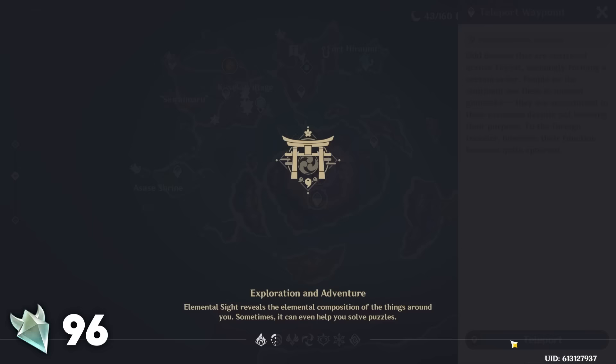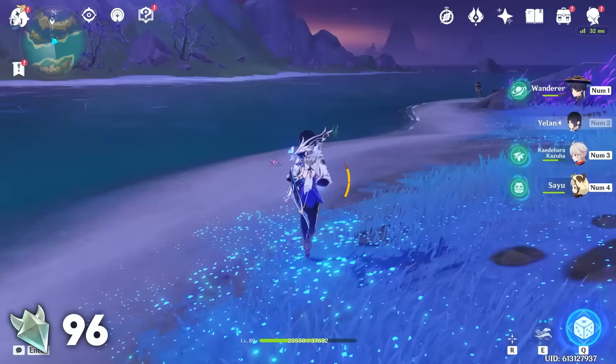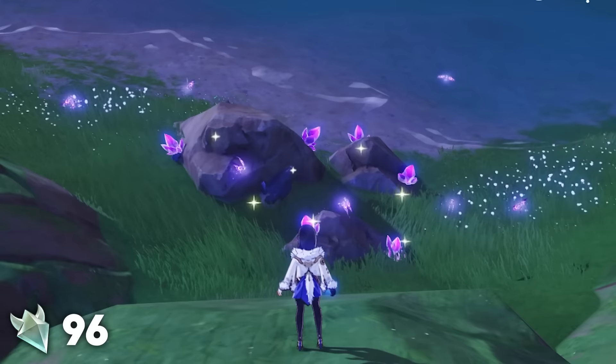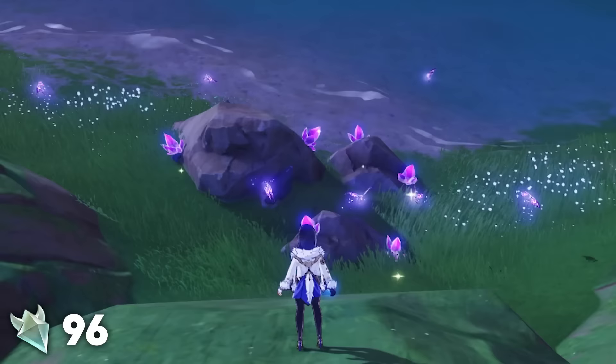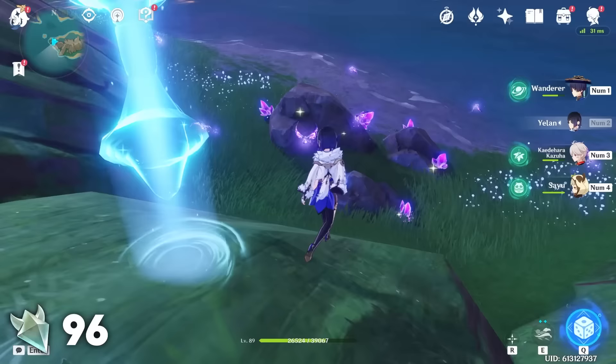There's one last spot worth mentioning. If you teleport to the waypoint that would normally take you to the Thunder Manifestation and glide south, you can end up on an island. On the far west of this island is a very dense cluster of Crystal Flies as well as a very good mining spot for Inazuma ore. I would not recommend gliding here every day as the glide is rather long and kind of annoying. However, there are portable waypoints — you can set one up here and make a habit of logging out here every day, then logging in and immediately collecting the Crystal Flies.